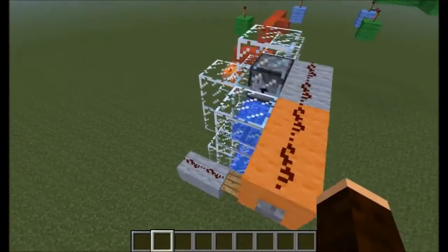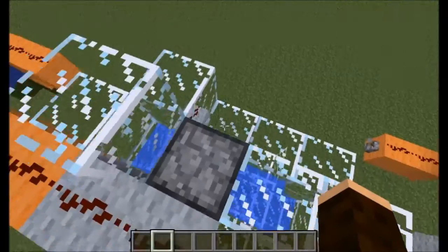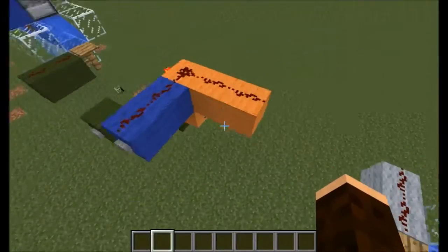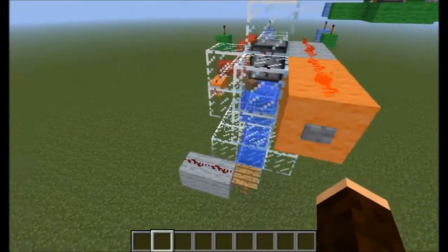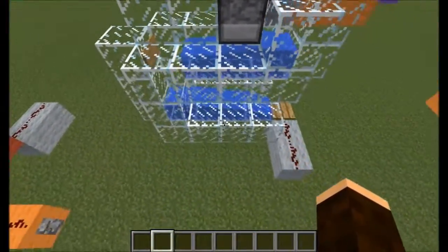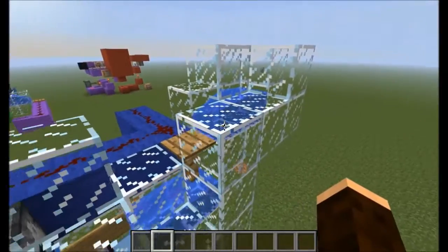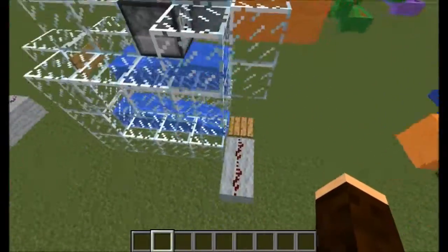The easiest, most efficient way to do this is to just put another dispenser — in this case fill it with anything you want, I just use dirt. So you have the output of the latch feed straight into it, and when the latch gets turned on it'll drop a single block. Make this as long or short as you want, just make sure it's long enough that the time it takes an object to flow through the entire system is shorter than the time it takes for this timing circuit to complete.